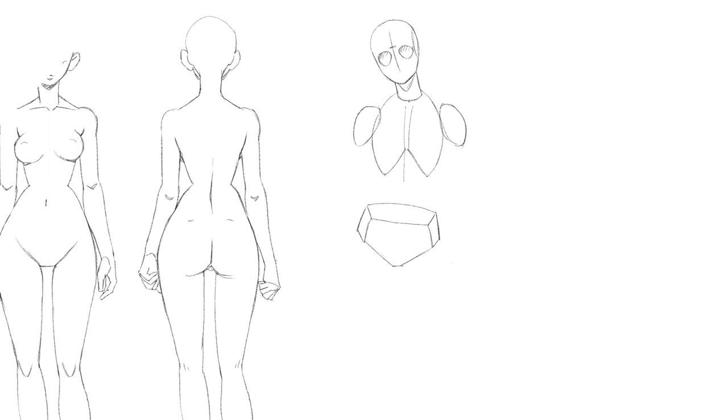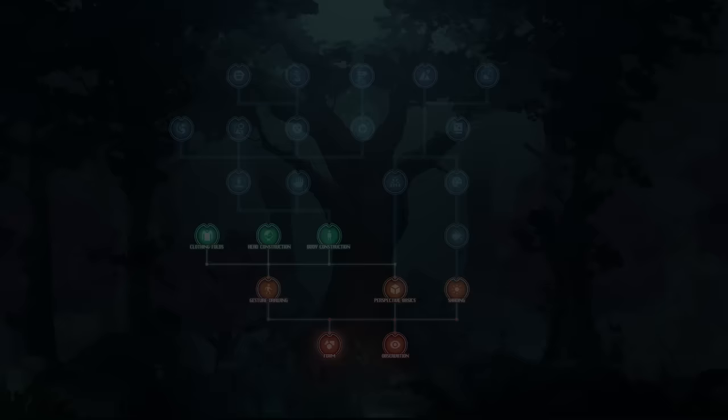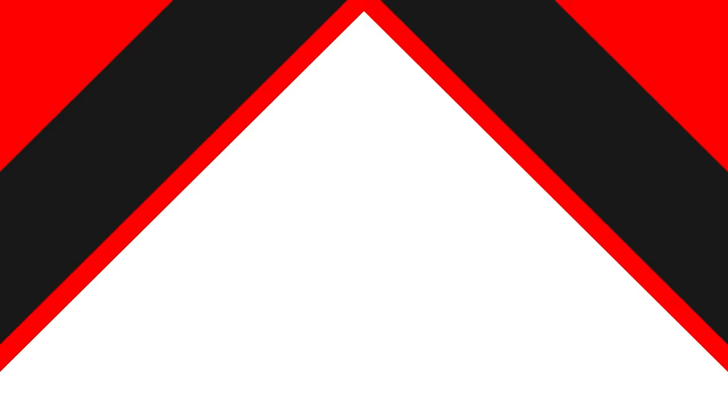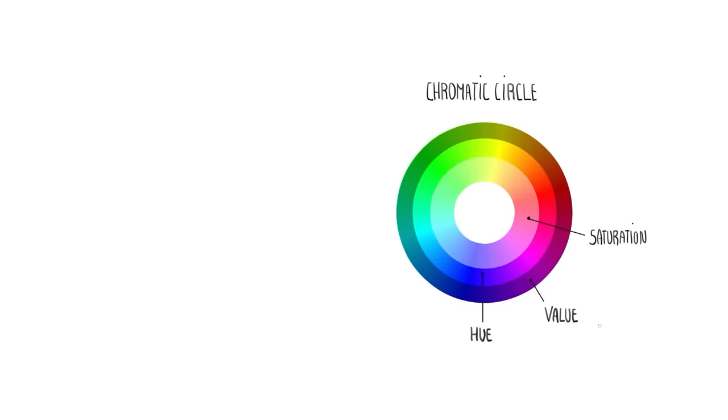Body construction is another important skill. We're not talking about anatomy yet — this is more about learning to draw the human mannequin, a structure of simple volumes that are relatively easy to draw but require some knowledge of proportions to look humanoid. At this level, I also added color theory basics: learning about the chromatic circle, what makes up a color — the hue, saturation, and value — and a few basic color harmonies.